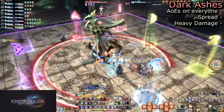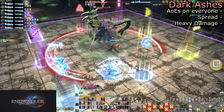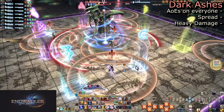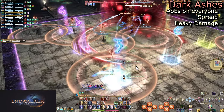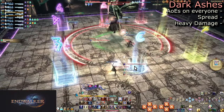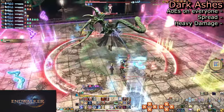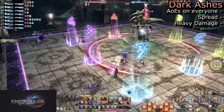Dark Ashes is the same as in normal — it is spread AoEs. Put up some mitigation, then go out to your intercardinal spots and see which Choros Ixo is coming out. As the first one is sent out, the AoEs explode, leaving you lots of room to dodge the second Ixo. Have ranged players go out to their corners to give players toward the mid more room. As long as you ride the diagonal line, the dodge is the same.